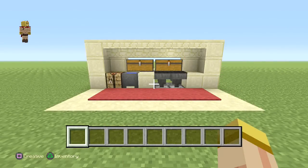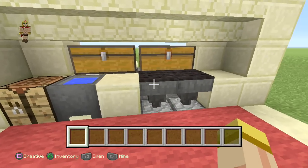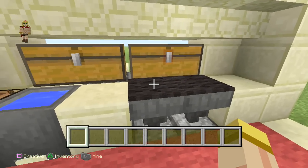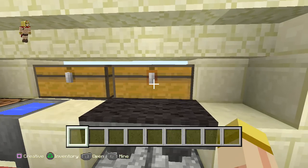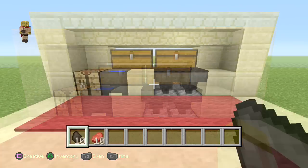Hey everyone, this is Ken and today we're going to be doing a grill style dual furnace system. As you can see we have this nice little carpet spot on top because that's going to represent the grill itself — you could toss your food right on top and cook it, and it'll still come in one of these chests.